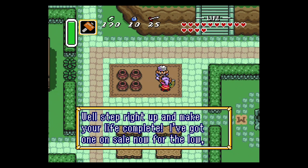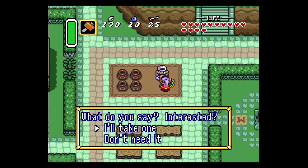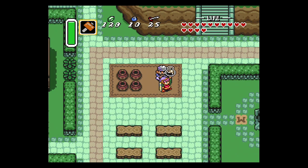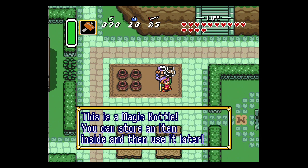Getting 100 rupees is possible from within Kakariko Village. There's a house just northeast of the gentleman selling the bottle with a green roof. Downstairs are a few chests that you can open that contain 20 rupees each, and then some additional blue rupees behind a bombable wall.